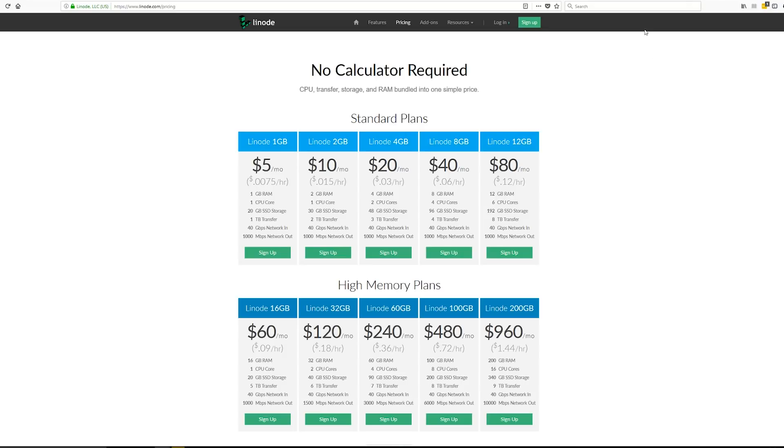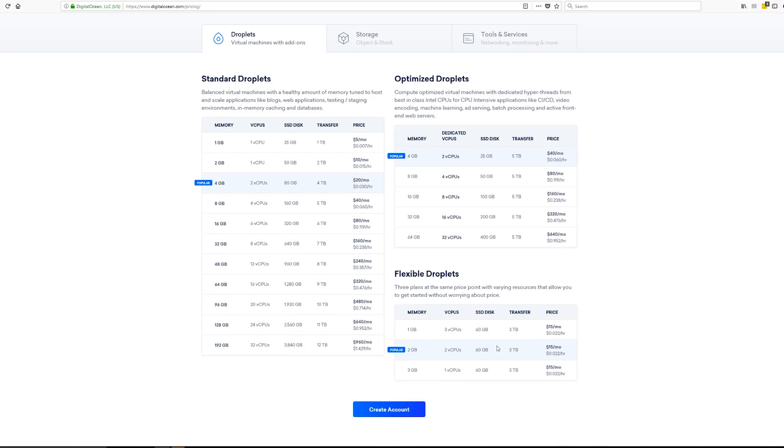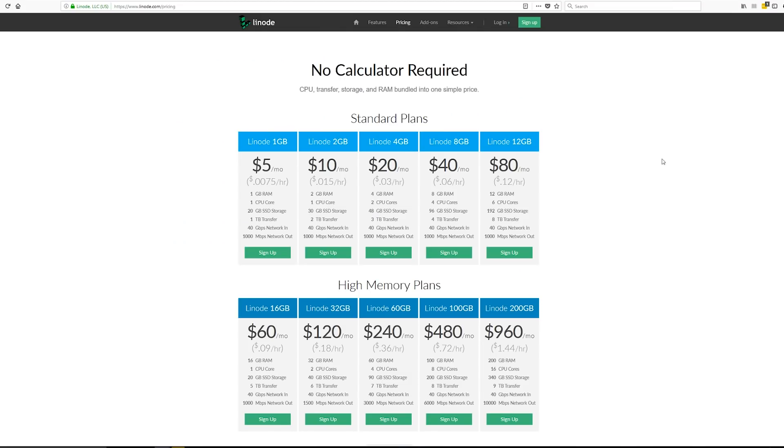If you're not interested in those other options and want a virtual private server you can directly control without the costs of Amazon AWS, I would recommend DigitalOcean for simplicity because they have the flexible droplet option, which costs five dollars per month less if you go with two gigabytes of memory — sufficient for five players. Or I'd recommend Linode, because you can do $5 a month and split both game world shards onto different virtual private servers, saving about $10 a month while getting better performance.